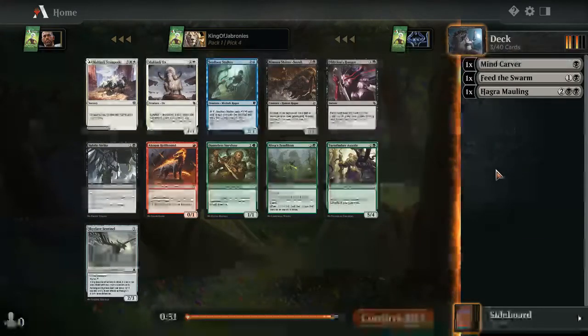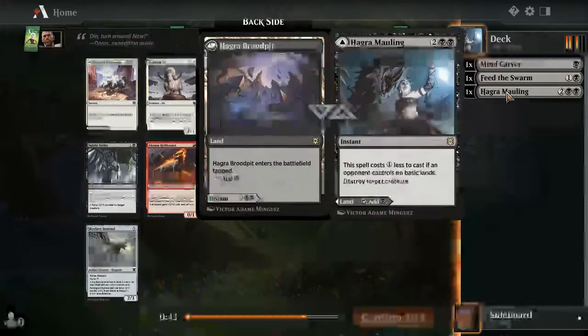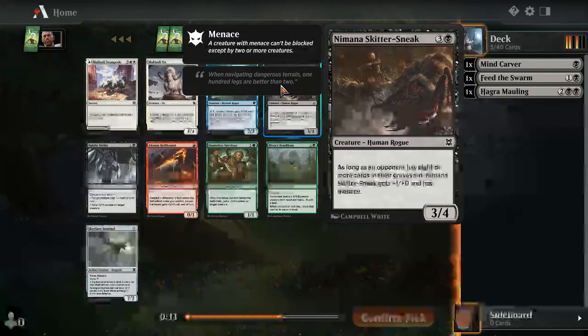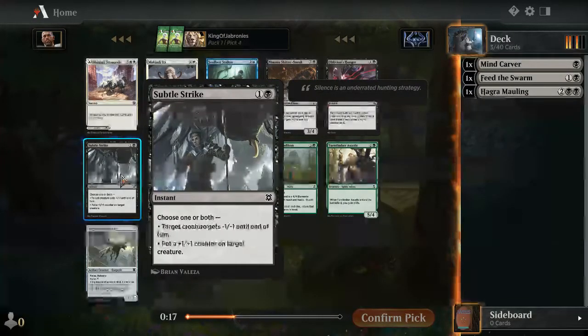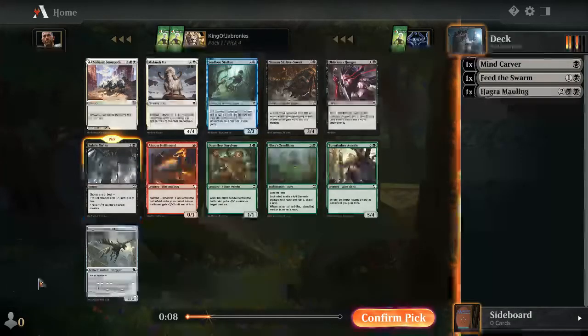Nothing amazing next — there's McKinney's Stampede for aggressive white decks, but if we're going black-white it's going to be a grindy color trying to drain the opponent. Nimana's Skitter Sneak is pretty solid if you can mill opponents. Sea Floor Stalker is fine as a three-drop at minimum. I'll just take Subtle Strike — it still keeps me in black and I'm happy to play one copy in any black deck.